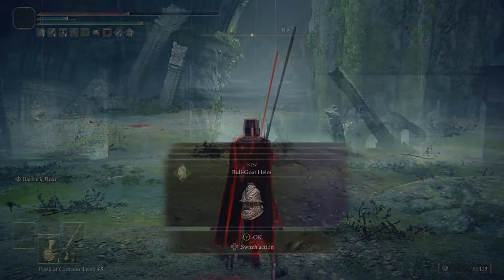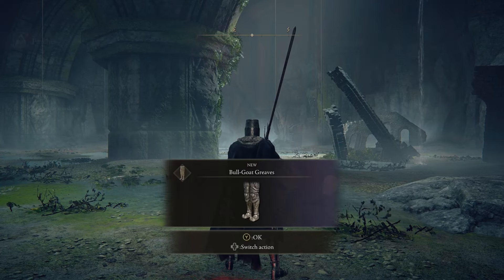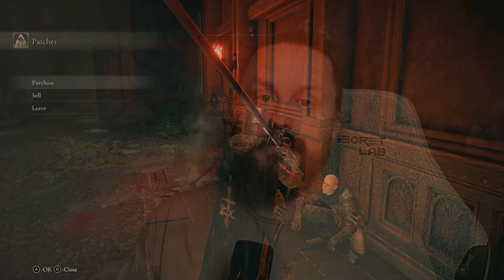Upon defeating Godefroy, you'll be rewarded with the entire Bullgoat Set, one of the best armor sets in the entire game. Upon returning to Volcano Manor, go back to Patches and say that the request has been done. He'll ask if you've hunted down Godefroy, then say he's going to give Tanith the news.